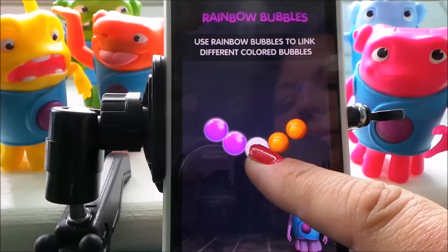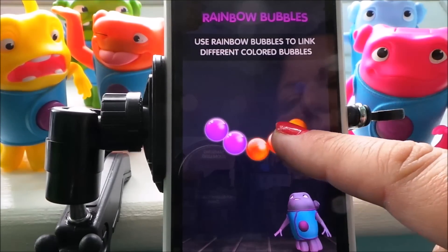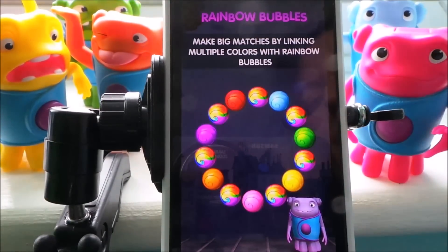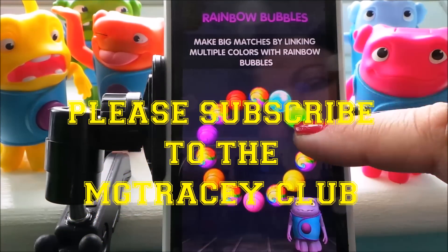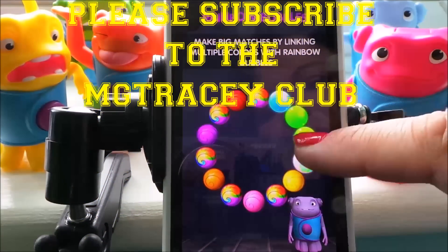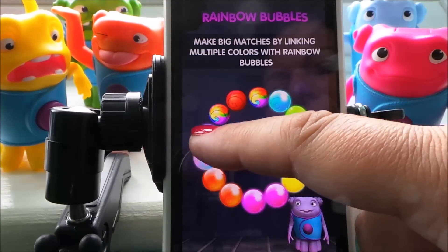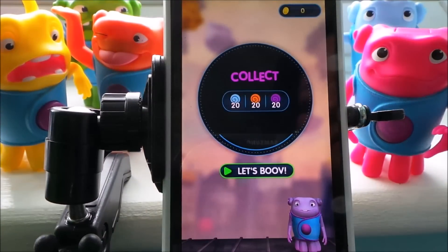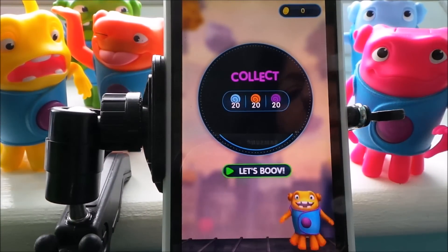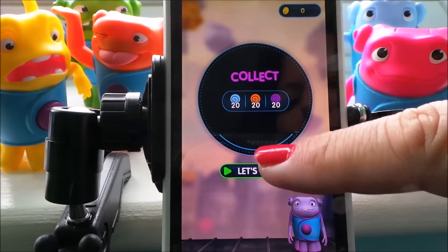If you touch the rainbow bubble then you can go on to orange. So you're able to switch colours as you go. We start from blue to green to yellow to pink, orange, purple, and join the circle — okay that looks cool! We need to collect 20 blue, 20 orange and 20 purple. Let's move.